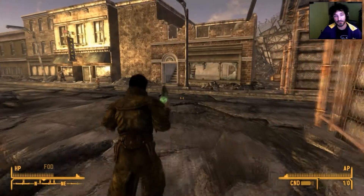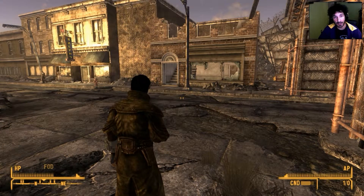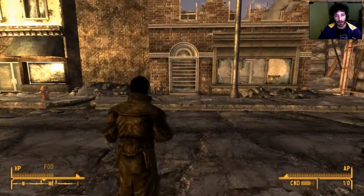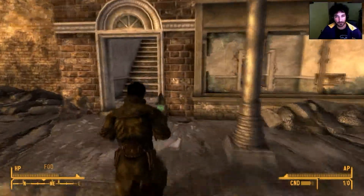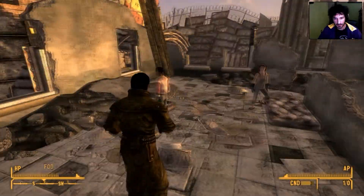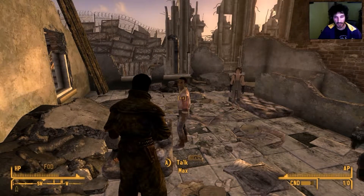First thing you want to do is go to New Vegas and go to the east gate of Freeside. You'll know you're at the right gate because it's the one right next to Mick and Ralph's. Right next to Mick and Ralph's is another little abandoned building — go up to the top steps and in the daytime you can pay this kid a thousand caps.